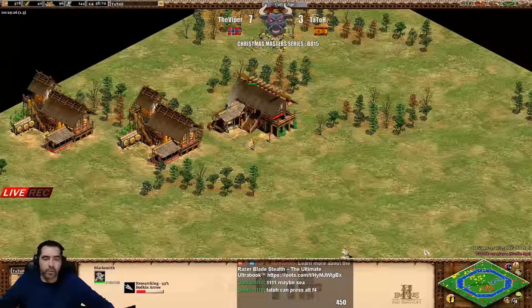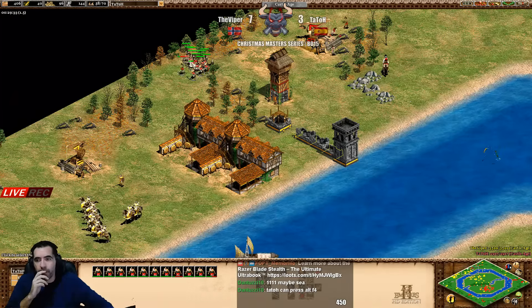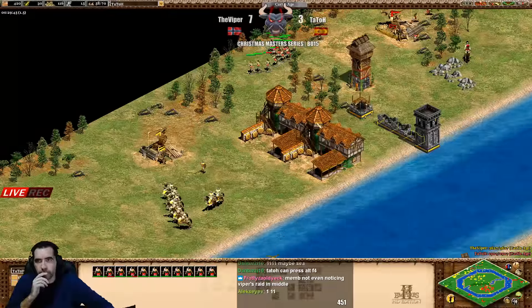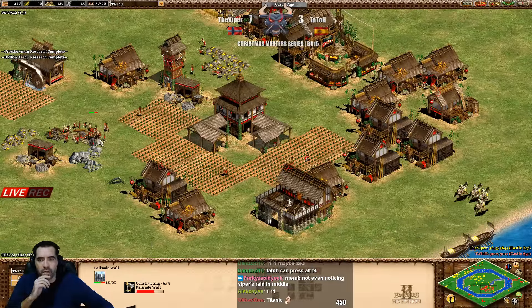Now he's doing crossbow, the bodkin arrow. He needs to go now - in my opinion go siege, go full aggressive. He has some archers here but now he's doing another tower to protect the resources, which is good.